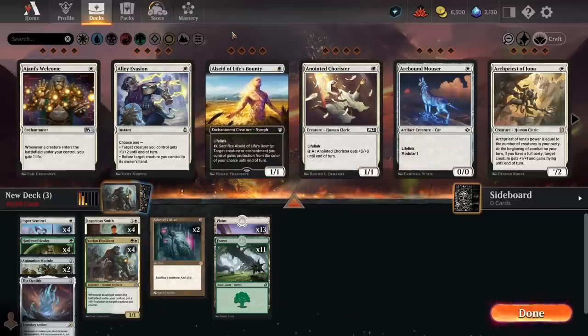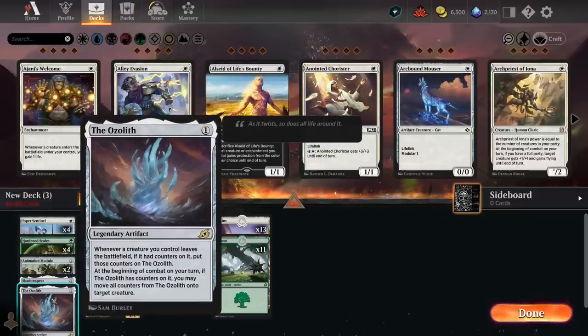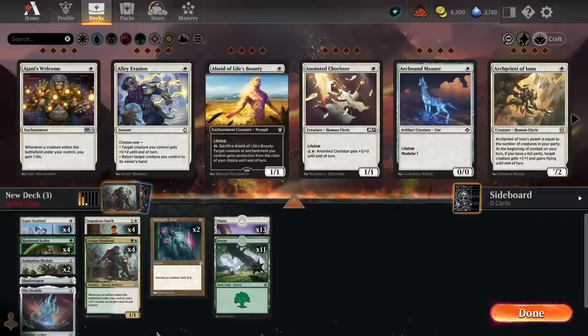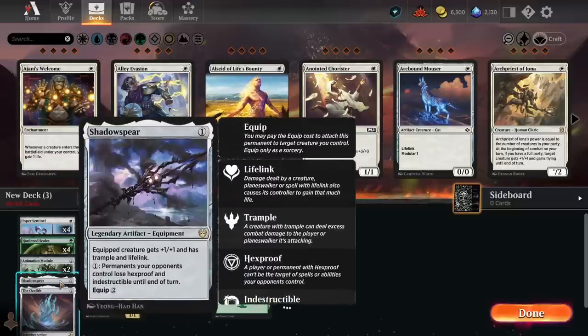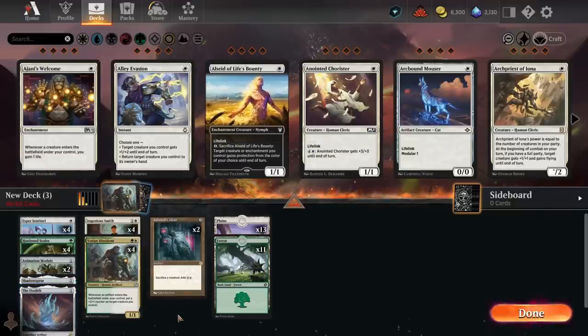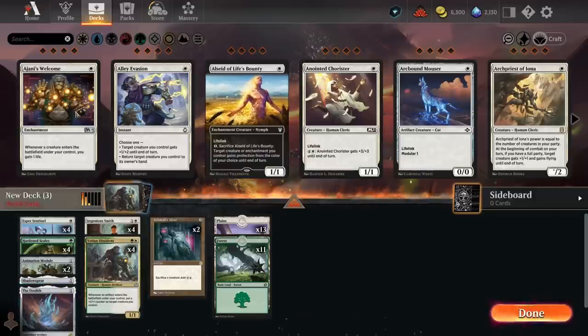I think we probably want a one-of Shadow Spear as well. Ozalith and Shadow Spear are both cards I could see running multiple copies of — the opportunity cost of running the first copy is relatively low. Ozalith has always been very good in Hardened Scales. With Ashnod's Altar allowing you to sacrifice creatures, you put the +1/+1 counters on Ozalith, then move them to a flyer or a creature with Shadow Spear attached to force damage through — that seems quite powerful.